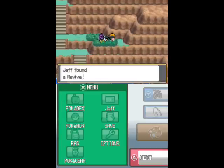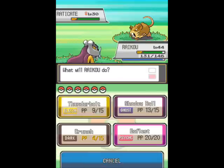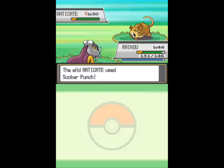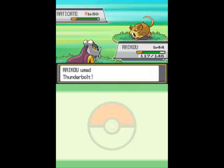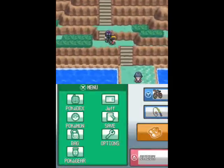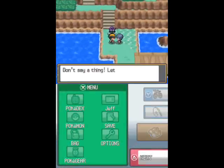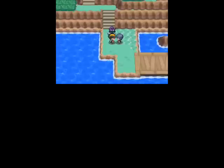Game Freak introduced a little convenience to allow us to go from Johto to Kanto and vice versa more conveniently than the Magnet Train in Saffron and Goldenrod — namely, that there are some places where you can fly to both regions. Routes 23 and 26, and Route 23 is the entrance to the Pokémon League. The bizarre thing is you can fly to Johto from Routes 23 and 26, but you can't fly to Johto from Route 27, which is closer to Johto, so I don't really know what they were thinking.